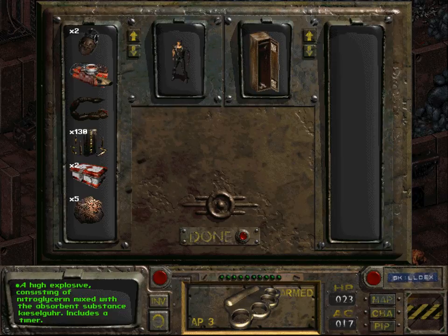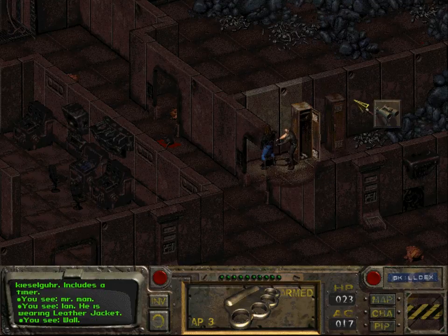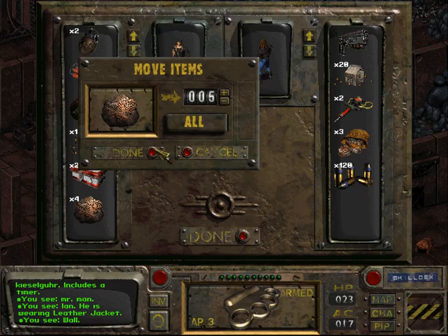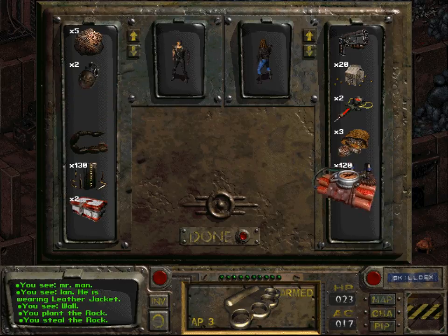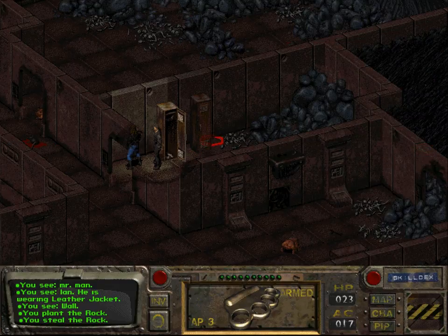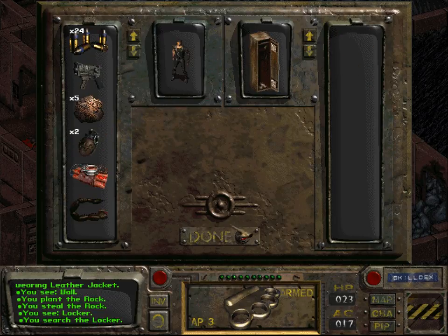The funny thing about dynamite in this game is — the way you exchange items with your companions is you steal things from them, or rather steal things onto them. For instance, I could give Ian all my rocks, even though that's pointless. I could also implant this bomb on him, set the timer, and then it would explode on him and kill him. Of course, you don't want to do that with your companions, but sometimes with enemies.